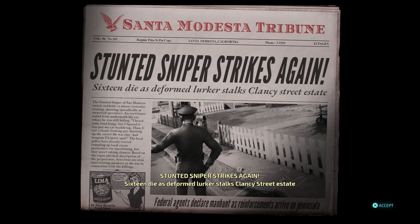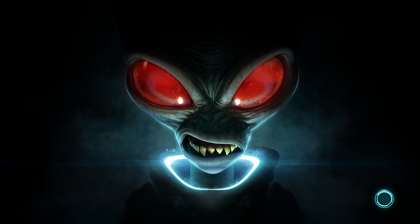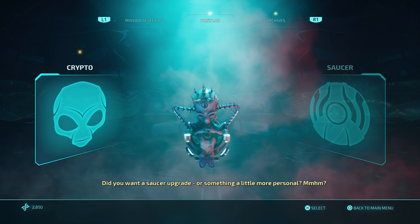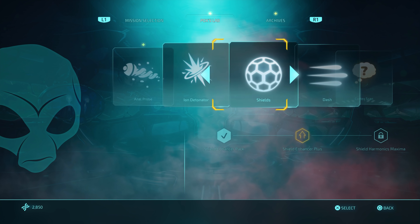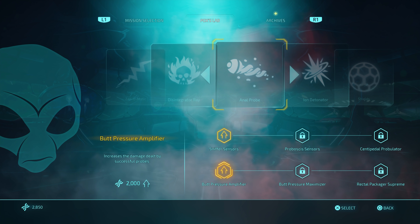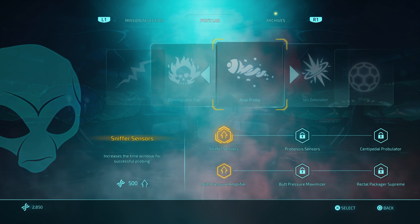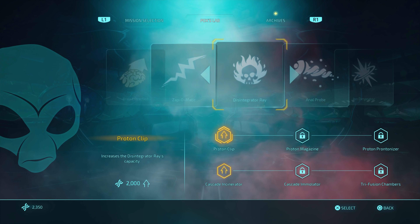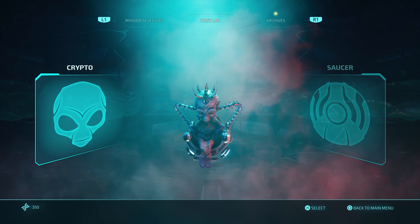Nice — we got a brand new weapon as well. 'Stunned sniper strikes again — 16 die as deformed lurker stalks Trancy Street Estate.' That's not quite what happened, is it? What a way to die! I guess you can do it at range so you don't need to be too close. Probing upgrades — increase the time window for a successful probing, increase the damage dealt. Increase the success window would be a good idea. Next mission, let's get to it. That was quite a short one — wasn't too long.